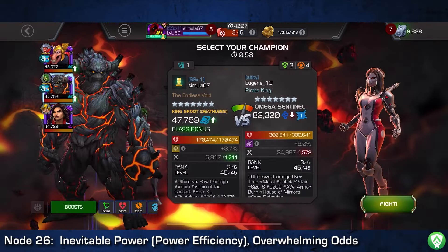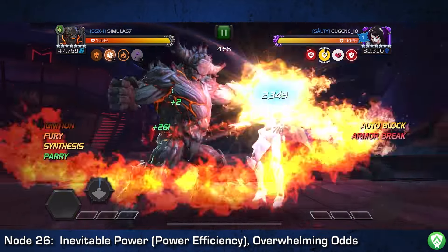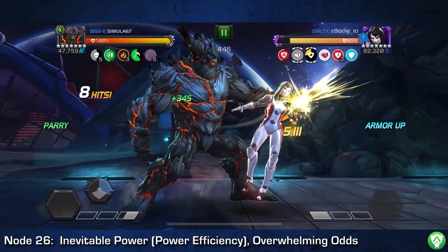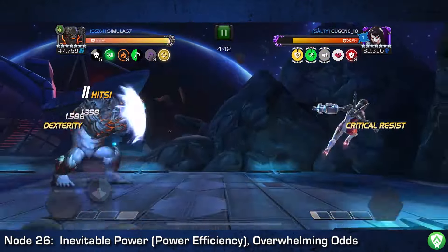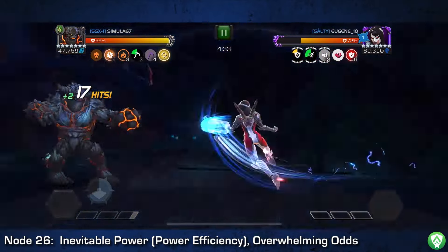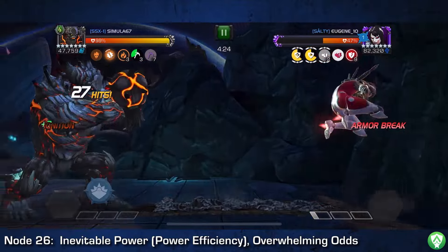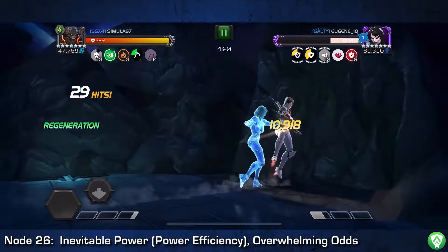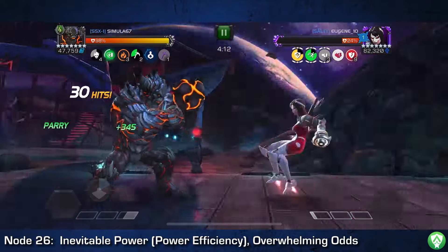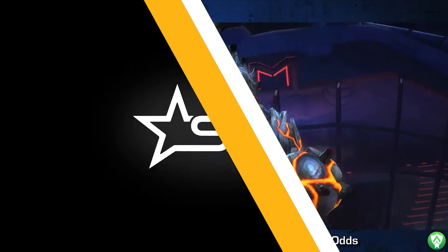Up in section two on path eight, we have an Omega Sentinel on node 26 — a popular placement. The key thing to remember is that Omega Sentinel's kit states that when she would auto-block an attack, she applies an incinerate. So even with clarity up, with a champion who is not incinerate immune like Deathless King Groot, you have to alternate your attacks to prevent her from getting armor ups. If she gets enough to trigger the auto-block, it also triggers the overwhelming odds node and the incinerate will really hurt. I take care to do parry-light-medium-light-medium and use special ones to remove any armor ups she triggers herself. Once you remove the armor threat, her base health is not that high — really quick and easy fight, almost a yellow bar finish.